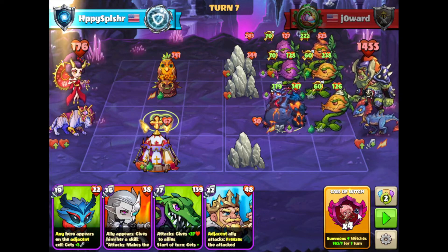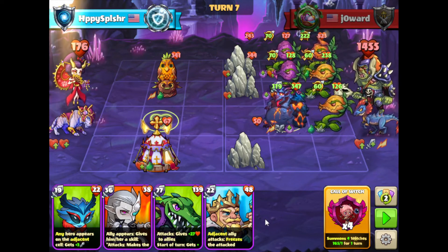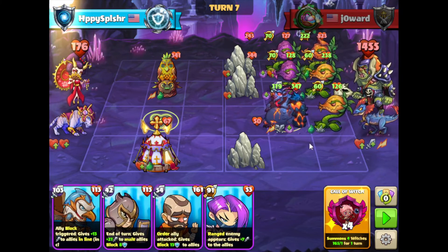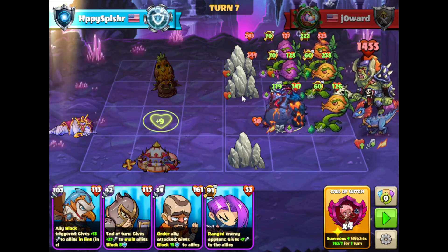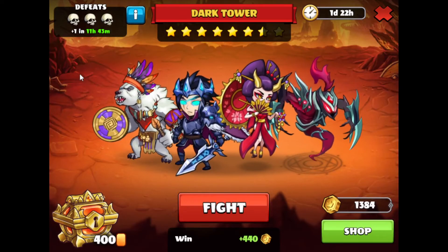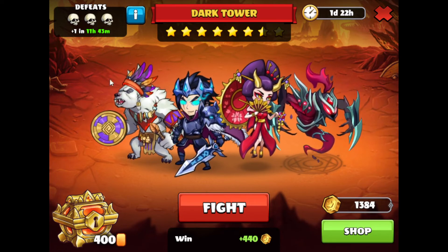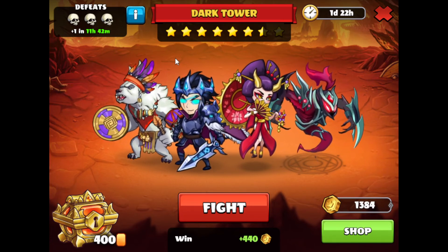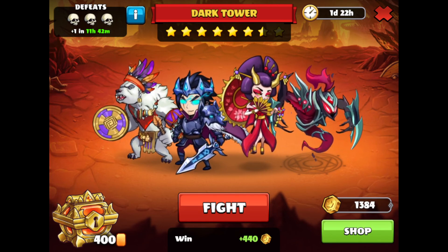We'll do a shuffle now and see what we can get. Nothing and nothing — we're going to be taking lethal here. Unfortunately we take the loss. Definitely not a good day three run — we were overwhelmed by a couple of the summons. But we'll have another run in about one and a half days, so we'll check back in next time and hopefully we can get this done. This is HappySplasher, signing off.